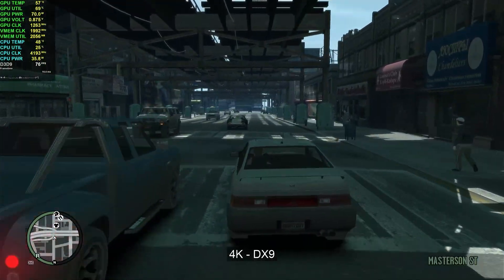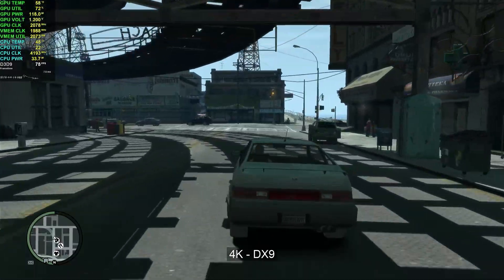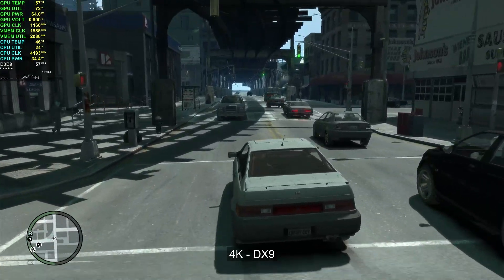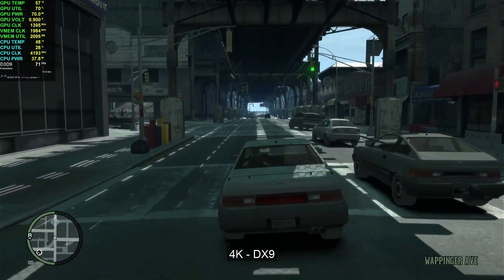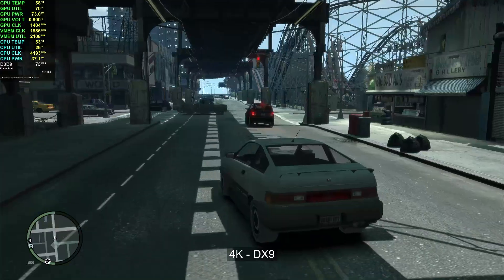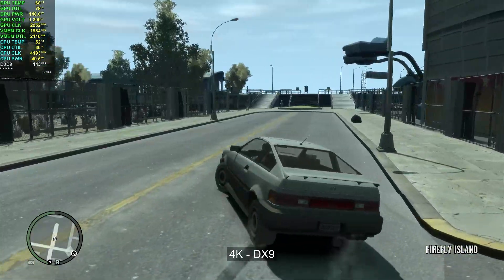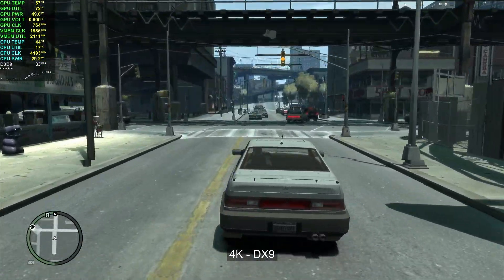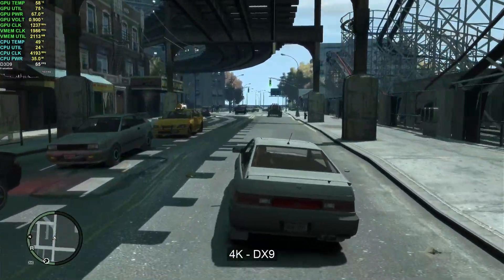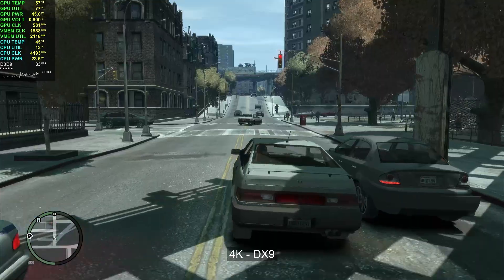When this GPU is properly used in a well-optimized game, the GPU power shown on the top left is usually around 170 to 180 watts. In less intensive areas we get close to that, but the moment we turn back into the city the frame rate just keeps plummeting even at 4K. Maybe we should try 8K to see if that changes anything.